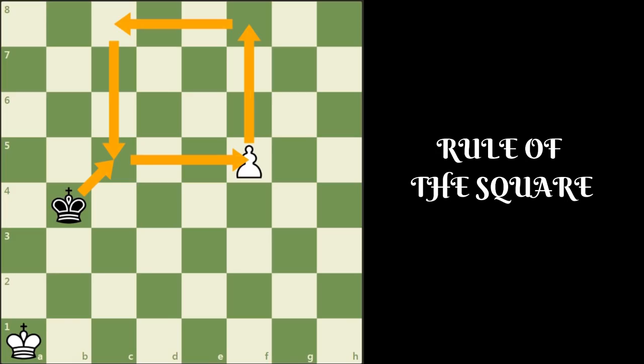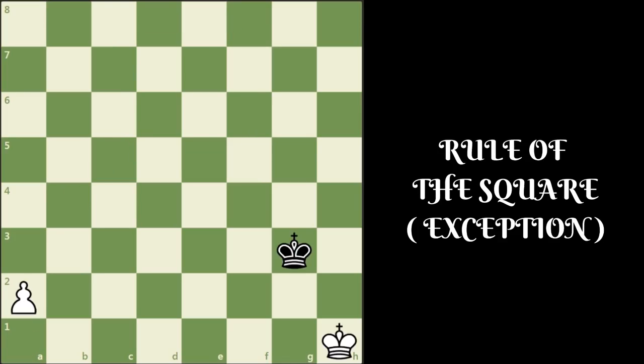Here black can draw the game if it is his turn to move, or else white wins the game. Now take a look at another position. It's white to move here. Can black secure a draw here? If we apply the rule of the square here, black should be able to secure a draw, right? As a matter of fact, black cannot secure a draw here if it's white's turn to move.